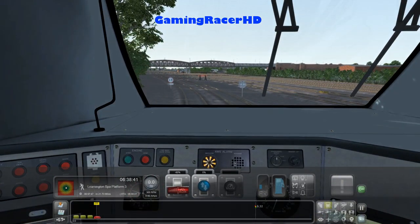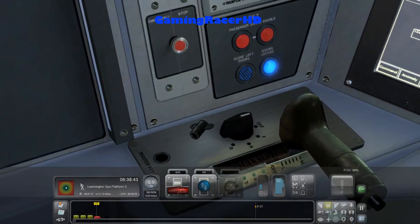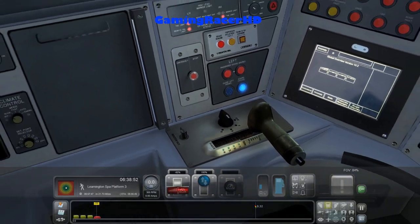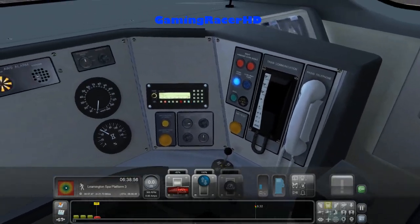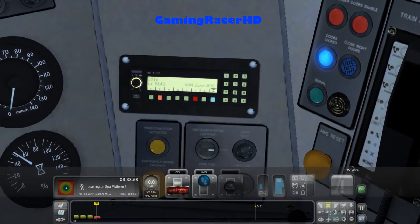We are driving a Class 220 from Just Trains, so let's put the master key in. We're going to neutral, and we're going to notch 4 now. Take the DI off. We can play this radio message.